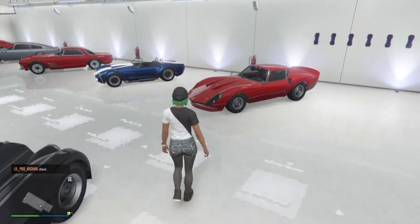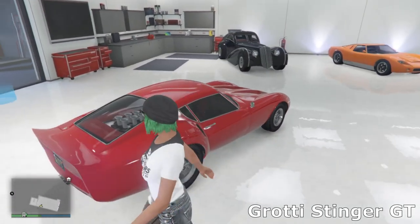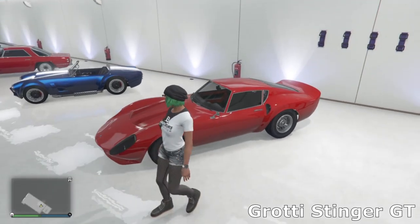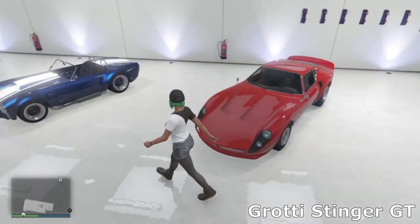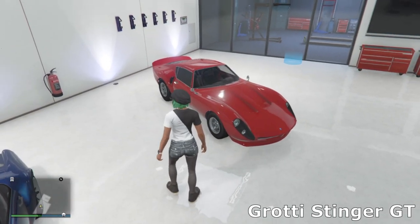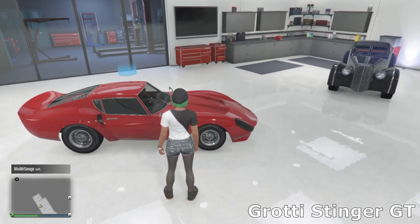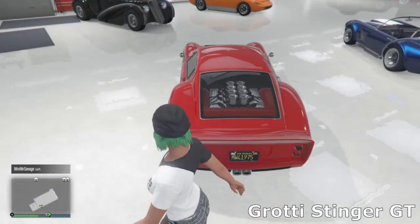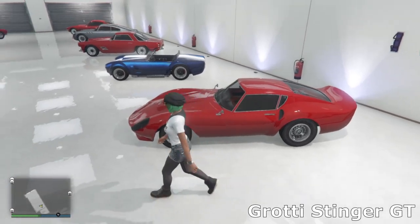The final car in this garage is the Grotti Stinger GT — not really keen on the regular Stinger, but the GT version is really nice. I believe it's based off the 1968 Ferrari 250 GTO, which is about 40 million in real life. In GTA both of these cars are about 900 grand. I've just gone for a very simple look — not much customization — so I kept it in a nice simple red with stock wheels.